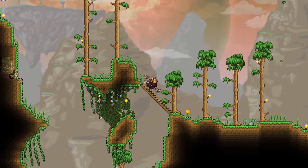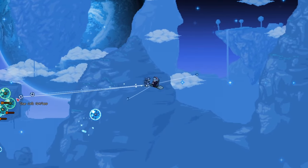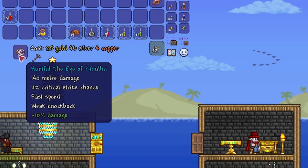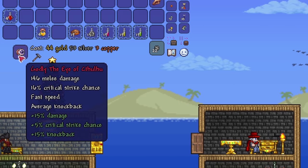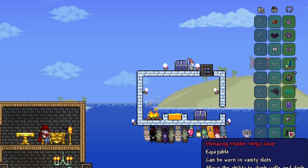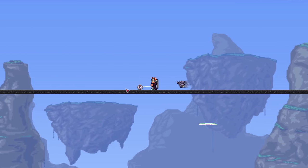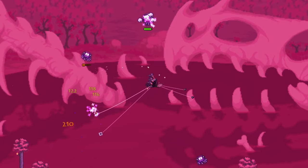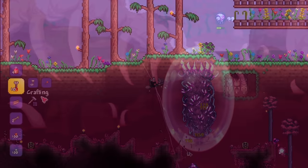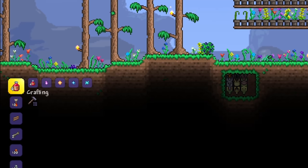With the Lunatic Cultist defeated, take down each of the four lunar pillars. Before you take down the last one though, make sure to have all your preparation done and arena built — this means having your accessories ready and reforged, your flasks prepared, your buff potions crafted, and your boss arena built. I highly recommend a long road of asphalt, because that seems to work best for me. Once ready, take down the last pillar and get ready for the Moon Lord, who will spawn in one minute. I also recommend taking super healing potions, which heal a whopping 200 health each.